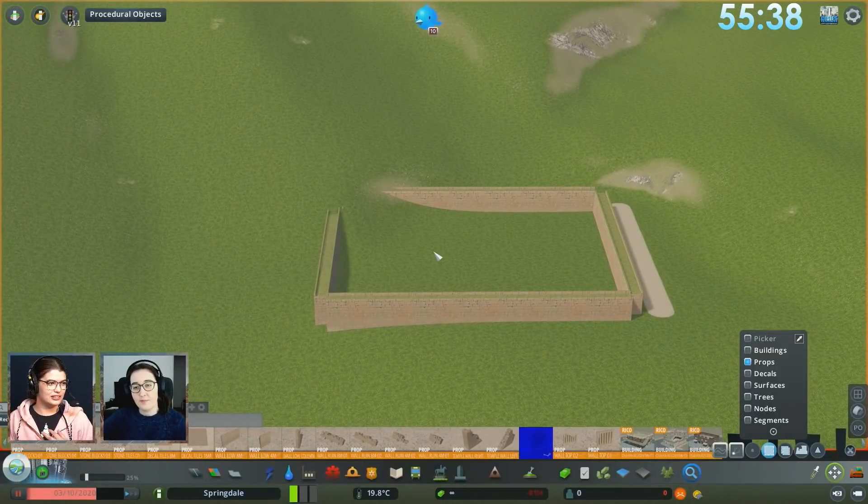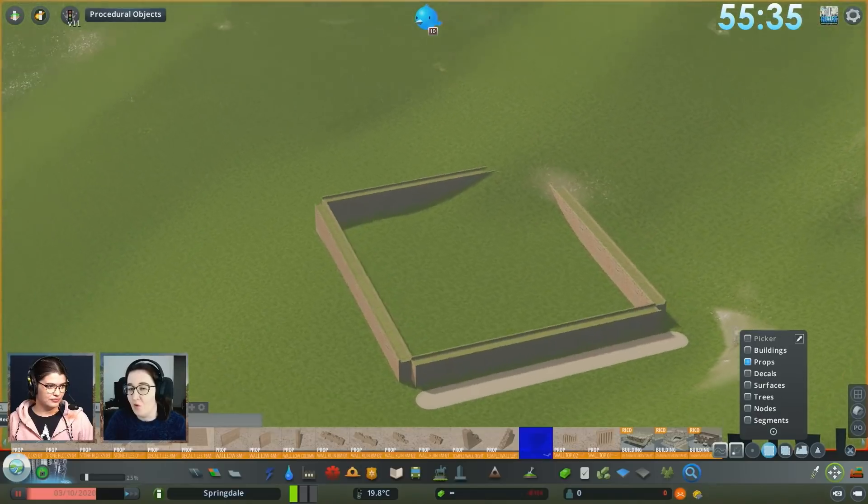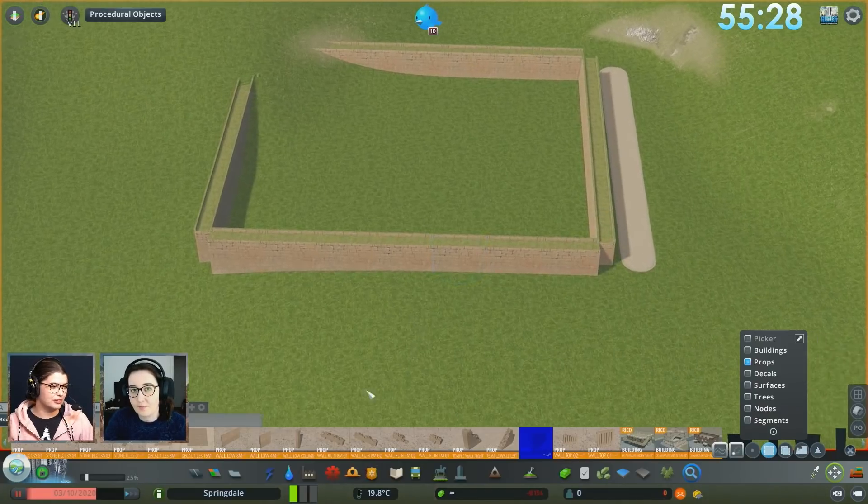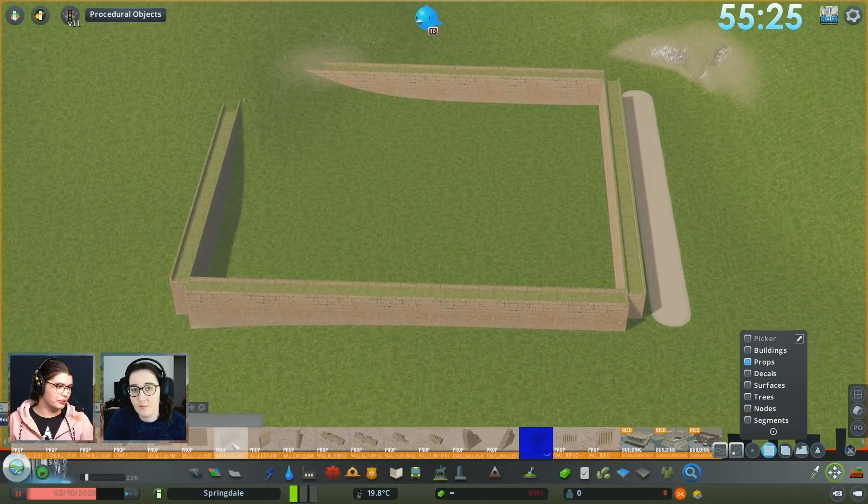Ancient cities all seem to have city walls. I don't think they're going to build any roads this time — the road is mainly there for me to plop the buildings, because sometimes they need to be placed next to something to actually spawn.